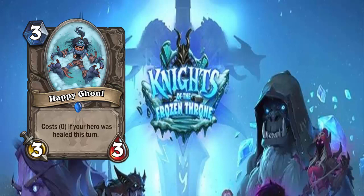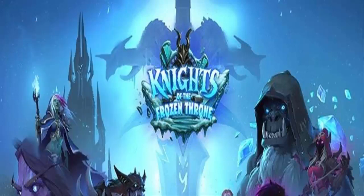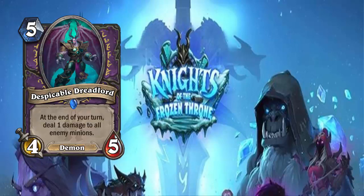Moving on to Despicable Dreadlord. Despicable Dreadlord is a 5-cost 4/5 demon for Warlock. At the end of your turn, deal 1 damage to all enemy minions. Priest can't deal with you very easily because of your 4 attack, which is okay. You deal 1 damage in a whirlwind effect on your opponent's board — no drawbacks. You're a demon. 5 cost is where I go hmm, but other than that, it's not too horrible of a card.